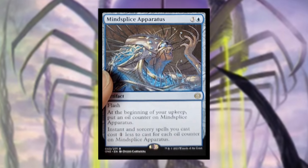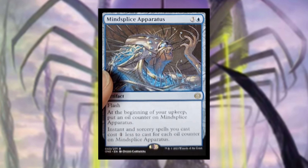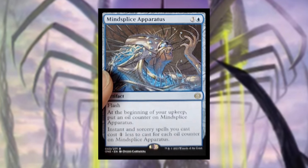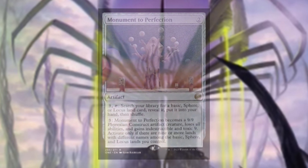Mindslicer Apparatus costs three and a blue — artifact with flash. At the beginning of your upkeep, put an oil counter on it. Instant and sorcery spells you cast cost one less for each oil counter on Mindslicer Apparatus. There's no need to discount instants and sorceries that much — this is an awesome card and I think it's going to be very powerful and very frustrating to play against if you don't have artifact removal.